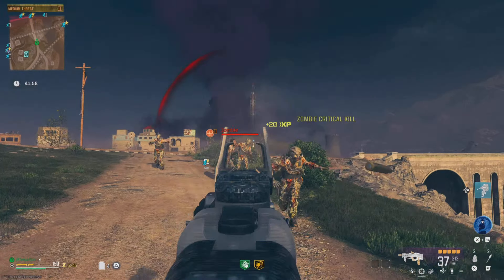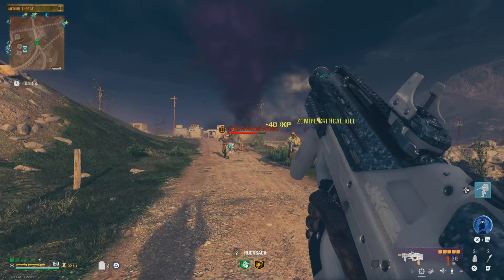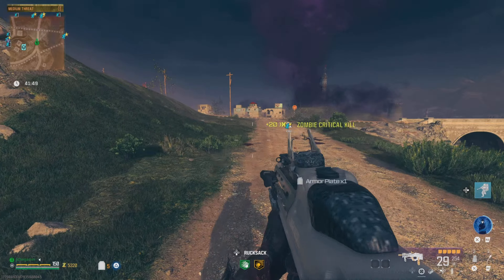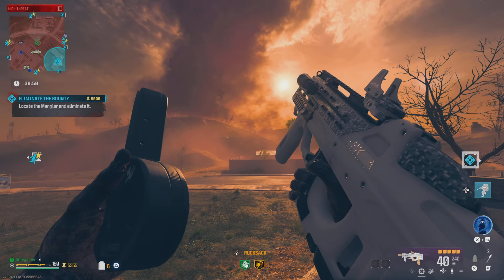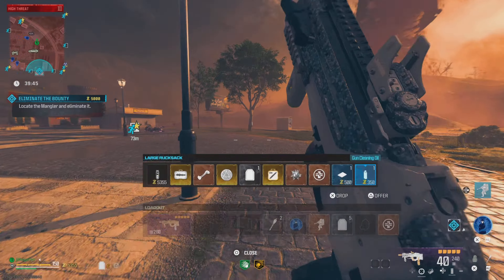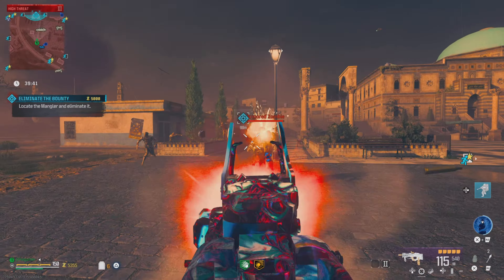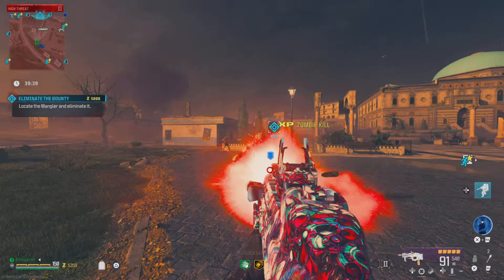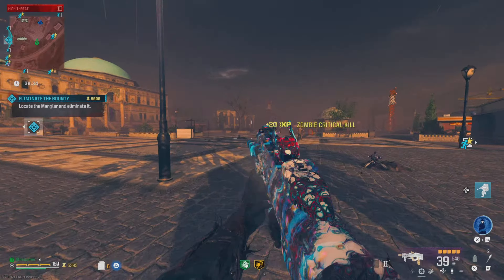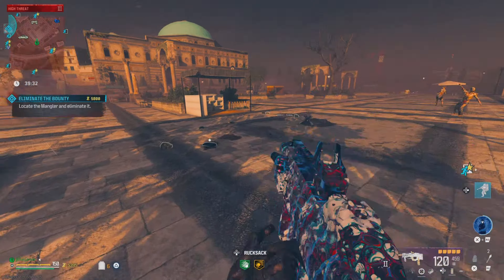One thing to notice about the Jack Revenger Kit is that since you get a massive boost to mobility — ADS speed, sprint-to-fire, fire rate, accuracy, and recoil — the fire rate alone is going to do a lot of damage. Because you're moving so much faster than with other weapons, you can move, aim, and shoot faster, getting to those shots a lot quicker.